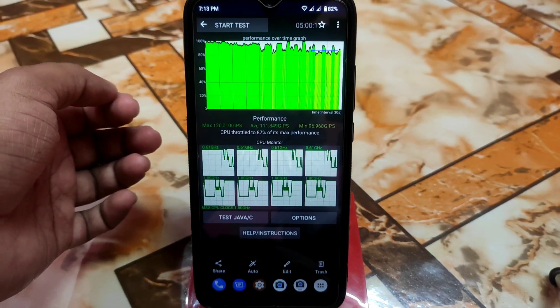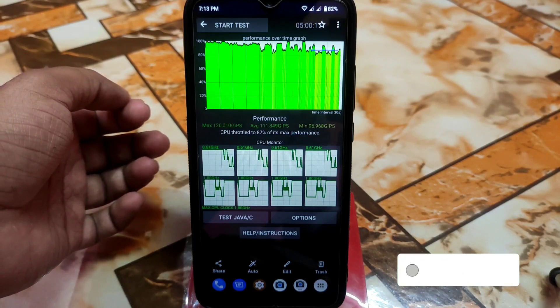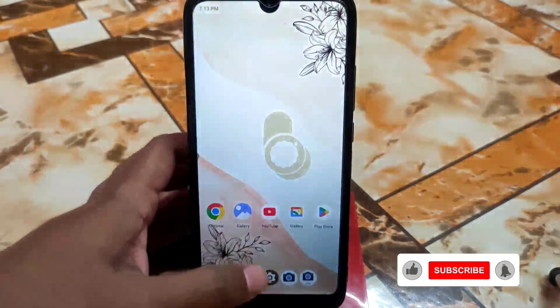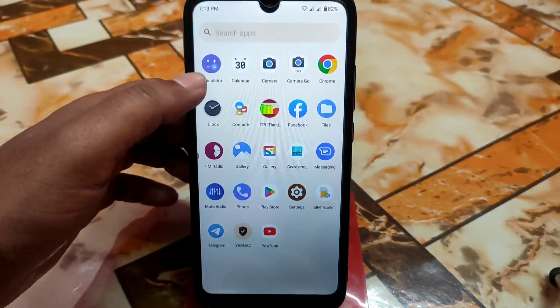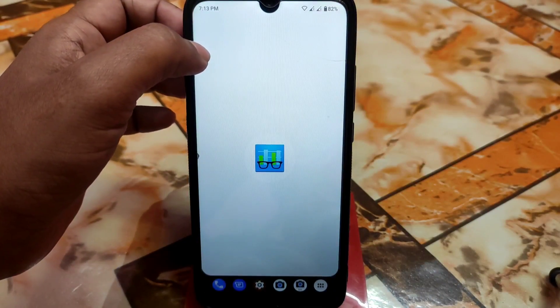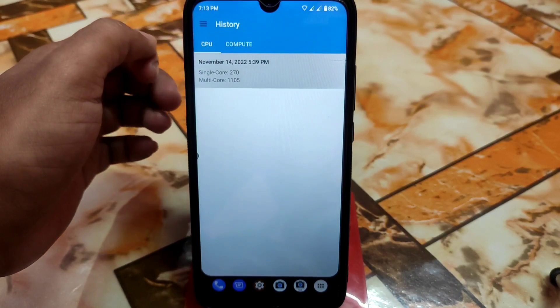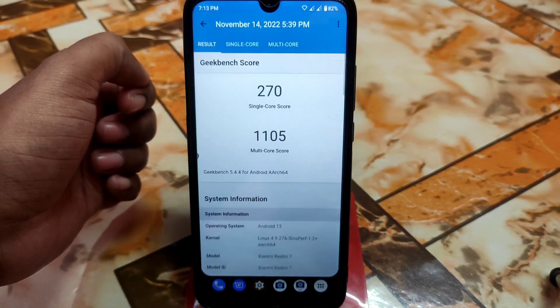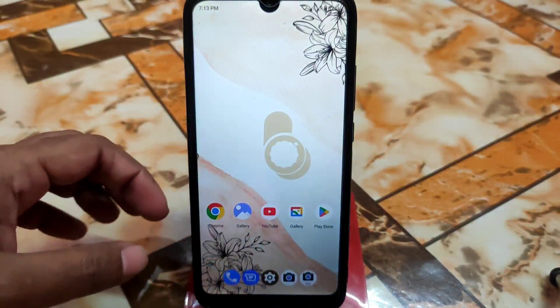Now let me show you some things. Here is the CPU throttling at 87%, which is really cool and a great result. This is the vanilla build. Now let me show you the Geekbench score, which is also great — single core is 270 and multi-core is 1105, which is really good.